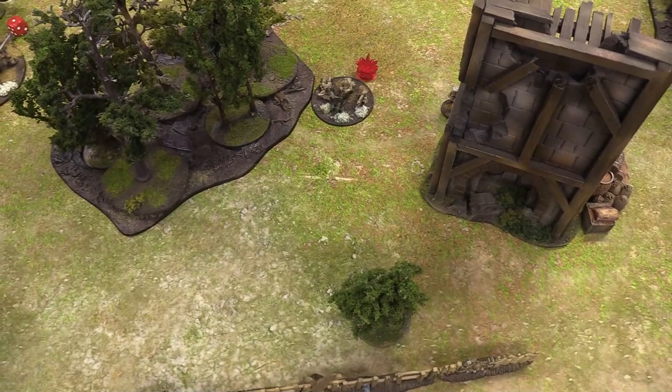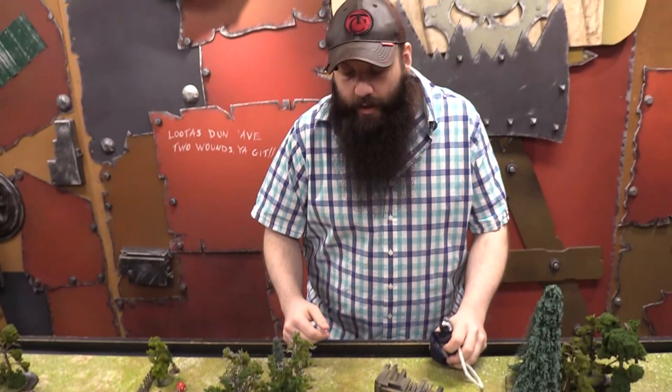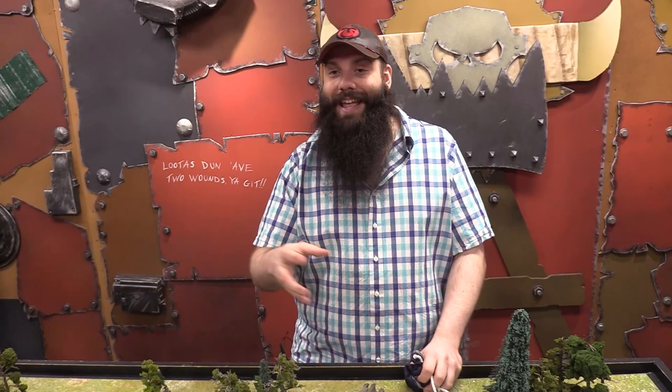This is a good moment to explain pin markers. When taking fire from the enemy, you might not execute orders well. When activated, if you have pin markers you take an order test — for each pin marker it becomes one more difficult. Even if no damage is caused, a squad that hits you puts one pin marker on you.